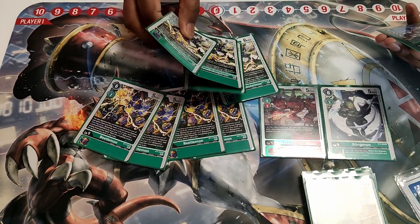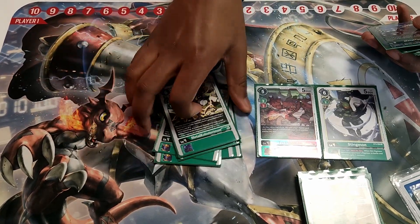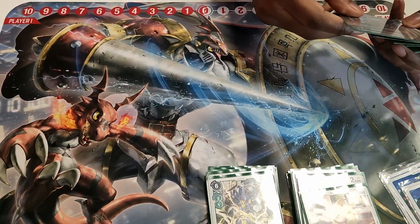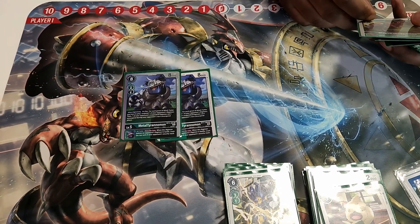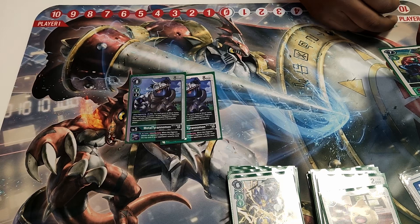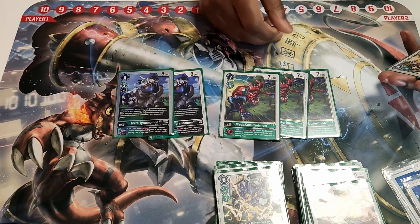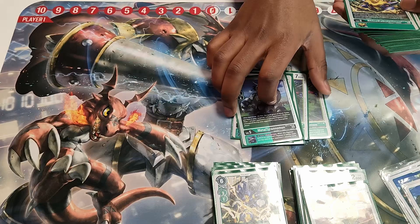Four Mega Kabuterimon — one-cost digivolve over a level four, get the suspend if it's over a hybrid or a JP. Easy way to make sure you don't spend extra memory to remove bodies. That's eight to ten champions, a little low compared to what I normally run, but fine because it's hybrids. Two of the new Metal Tyrannomon — four cost, you get to permanently stun something and suspend as many things on the board as possible. Its inheritance effect when swinging over a Digimon lets you trash the top card of security, making it like a power-corrupt version of Mega Kabuterimon. Trashing top of security lets you play around options when swinging over bodies — very solid ultimates.